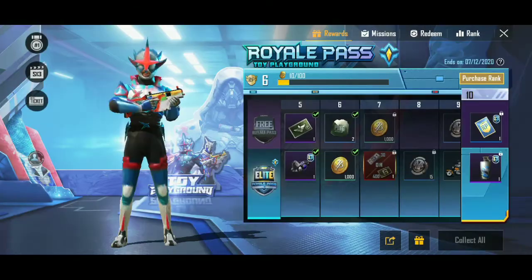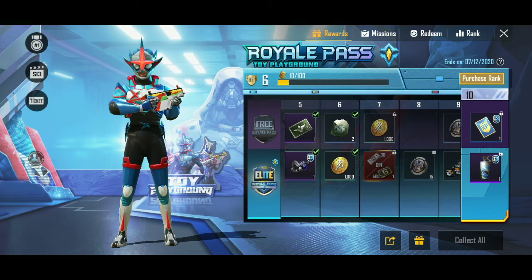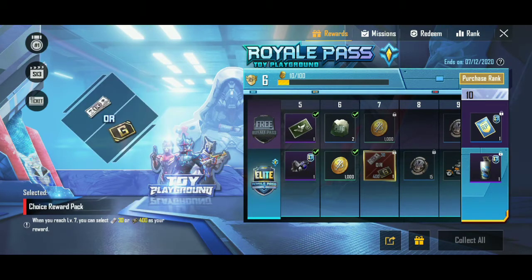If you don't know, I am going to show you here — you can see the Choice Rewards Pack. You can take 30 UC or you can take 400 Gcash. Don't think that 400 Gcash is better and take that — it is totally a waste. Please use UC. If you want to save your money and get unknown cash, you need 600 UC in the season, so choose UC, not Gcash.